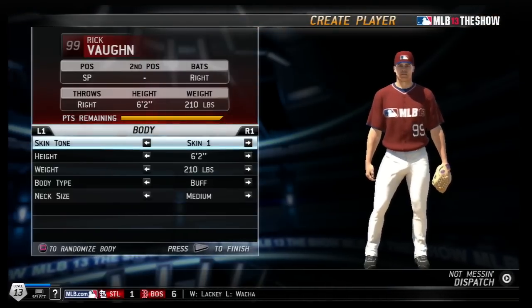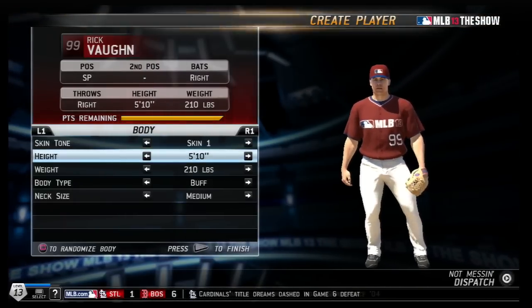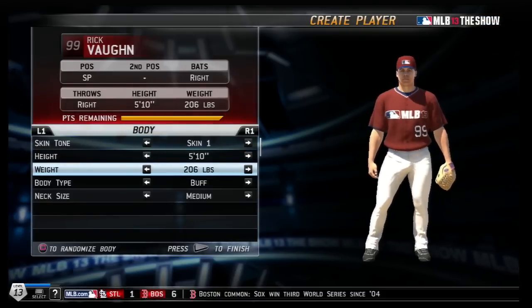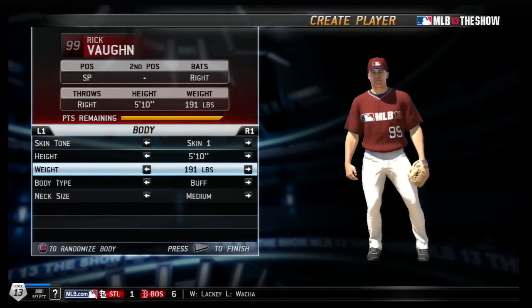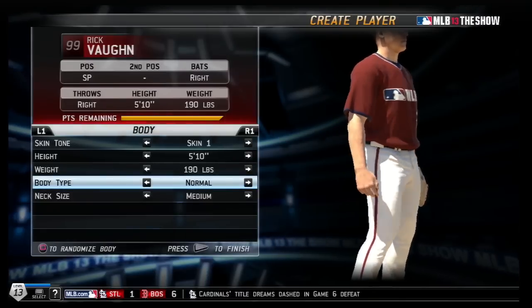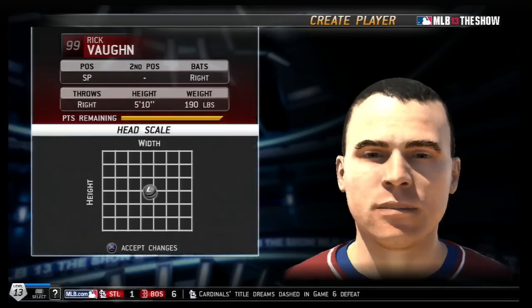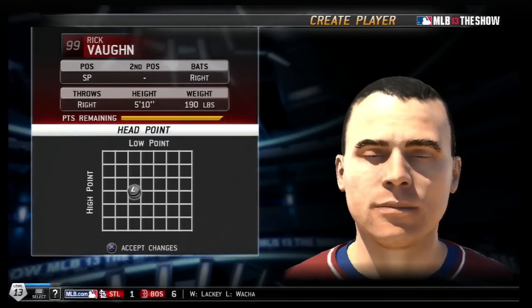Number 99 is what he wore when he was a member of the Indians in those movies. So I tried to at least make it somewhat realistic when creating this player. Went with a standard skin tone, made him 5'10", 190 pounds — he'd be a pretty small pitcher in the real world of baseball. But in the movies, he just kind of looked like a normal guy.